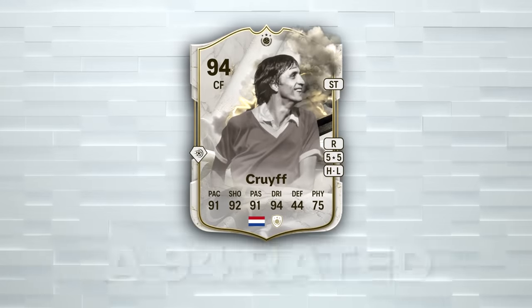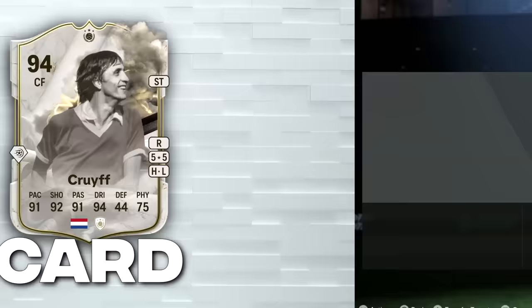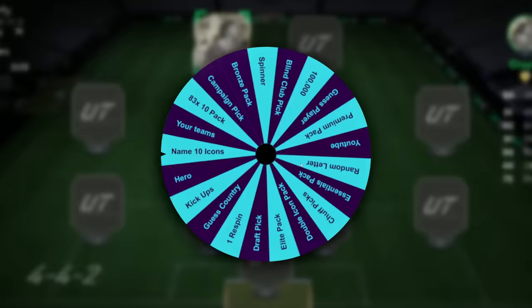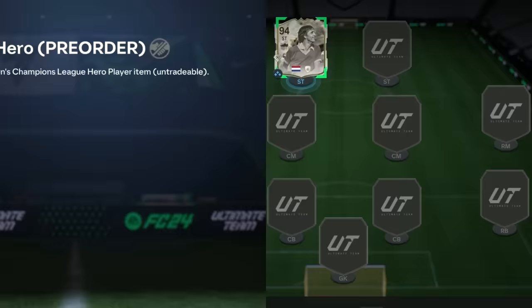EA have released a 94-rated Thunderstruck Cruyff card and I'm gonna buy him in for 6 million coins. We're gonna get him some teammates using the wheel and then they're gonna be playing to try and save my one-of-a-kind special UCL hero pack. It's priceless.